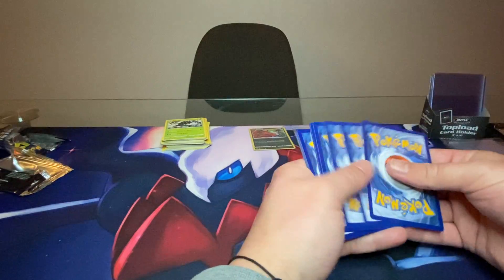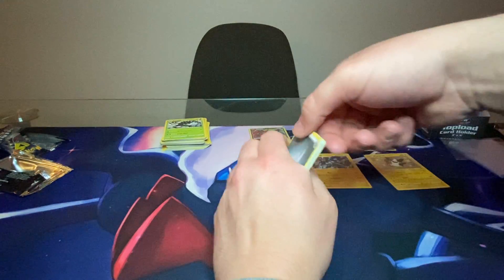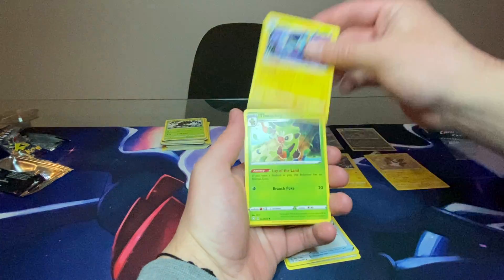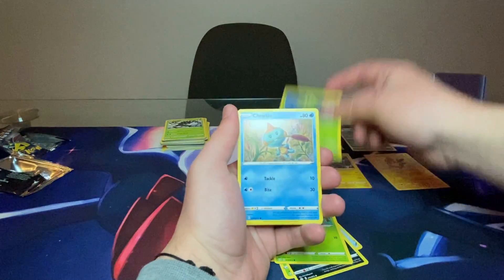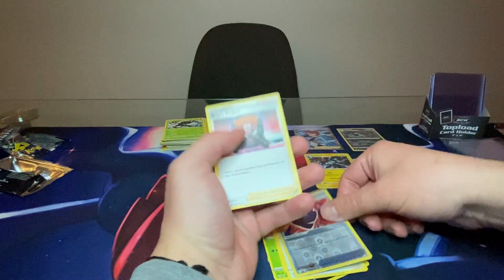Pack art off to the side, code card off the side, four from the back. I'm going to guess Fire Energy — nope, Metal Energy. Rusted Sword, Luxio, Thwackey, Koffing, Gossifleur, Cacnea, Choodle, Eevee, Roselia, Rusted Shield, and Boss's Orders. A nice little warm-up pack there.